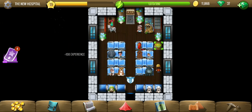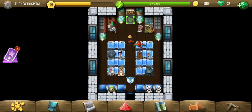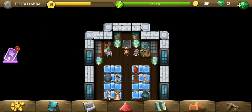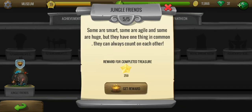The treasure part is all we have left. You already completed all the tiles — there we go, the last treasure part of Jungle Friends. To claim the treasure part you can go here, and that's the reward: 250 experience for completing that.